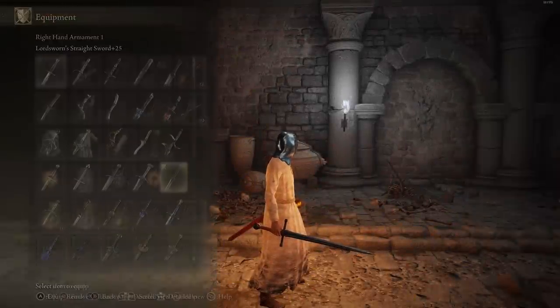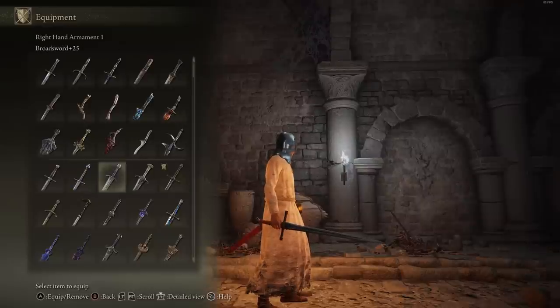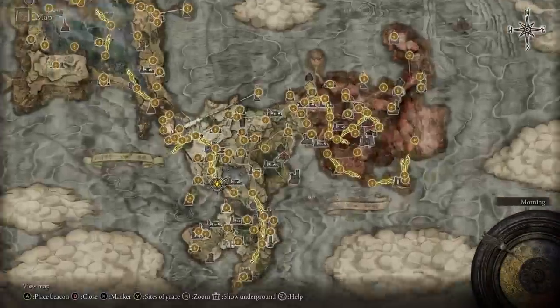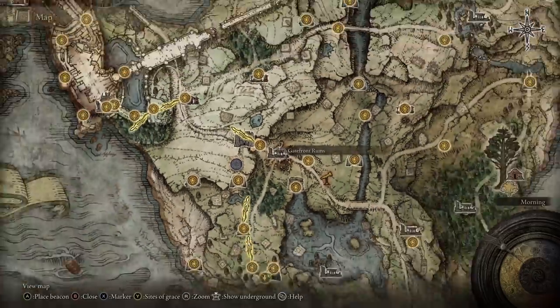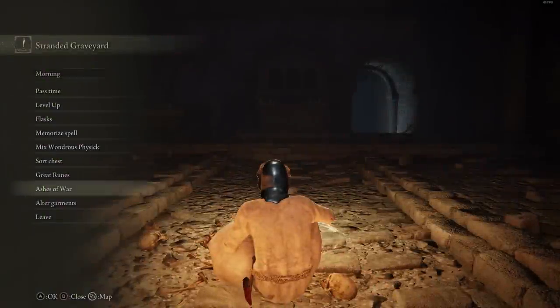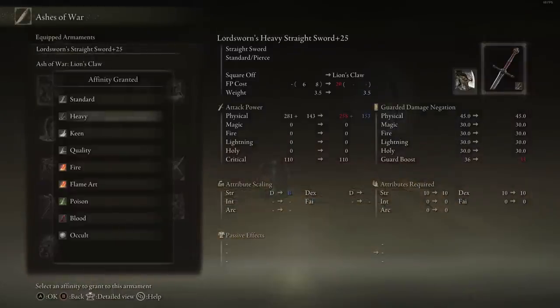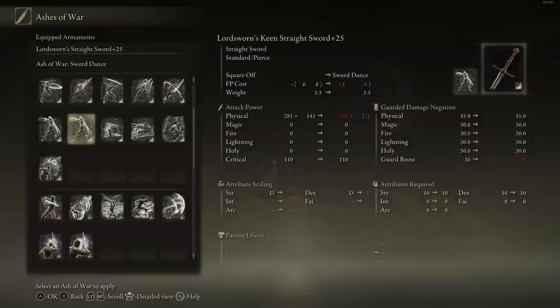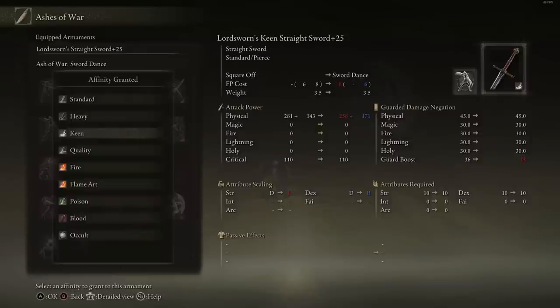Now we have the Lord Sworn Straight Sword. Compared to the Long Sword it's pretty much exactly the same length. The moveset is exactly the same as the Long Sword. You can farm it at the Gatefront area off that one enemy that wields it. Scalings: B in Strength, B in Dex, double Bs for Quality, C in Faith for Sacred and Flame Art, triple Cs for Cold, and C in Intelligence for Magic. This one is definitely best paired with Keen Infusion — it does the most damage of any straight sword with Keen at 40 Dexterity.